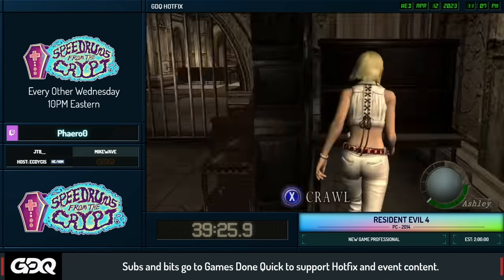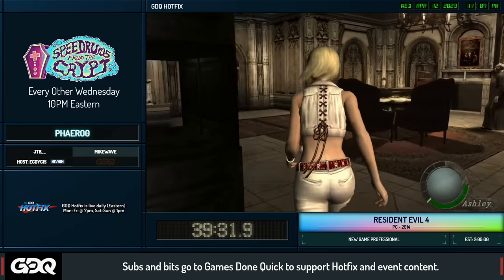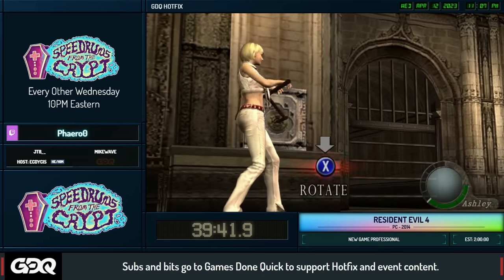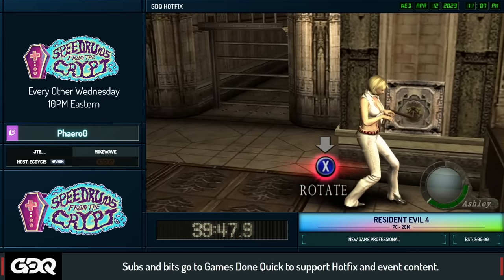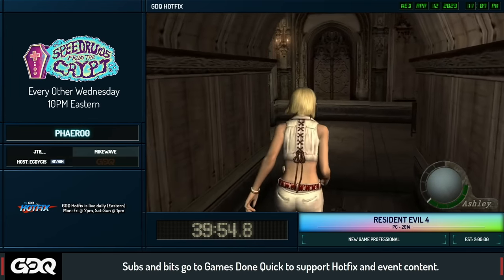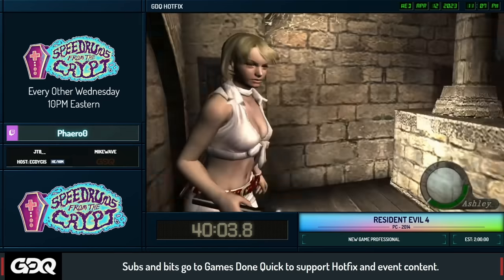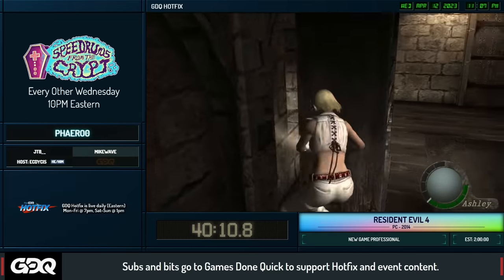Doing as much looting as possible before the Ashley section. This is the part where we play as Ashley — it's a tradition at this point in RE games to have a side character section. It's actually really simple though — just a lot of precise movement, and these enemies aren't super smart so we can get through fast. Pharaoh won't fully open these gates; instead he squeezes through so we don't have to deal with the enemy at all. There's a small chance the enemy can grab you there, but it's very rare.